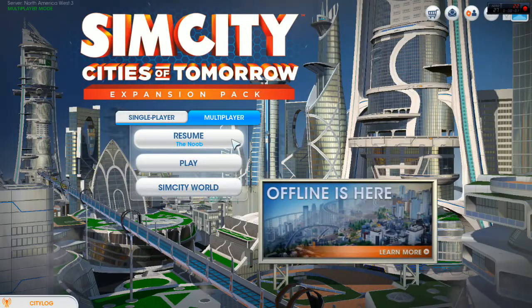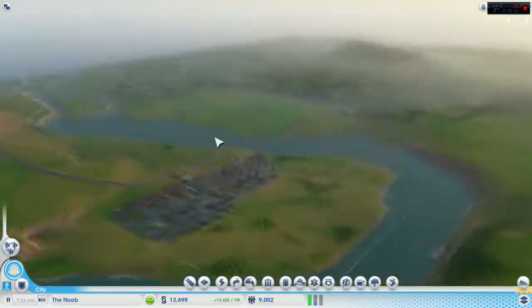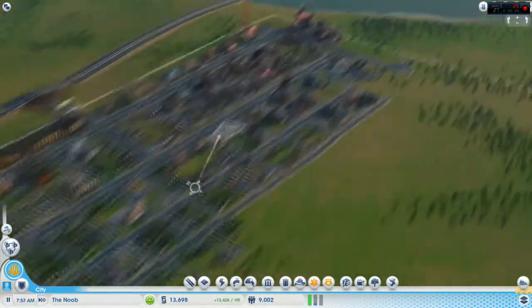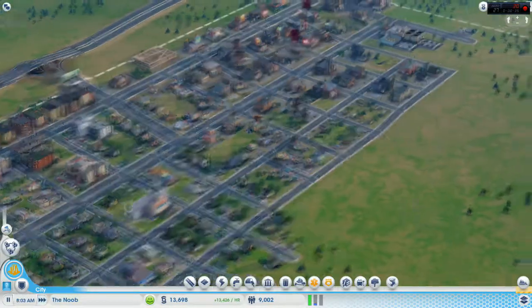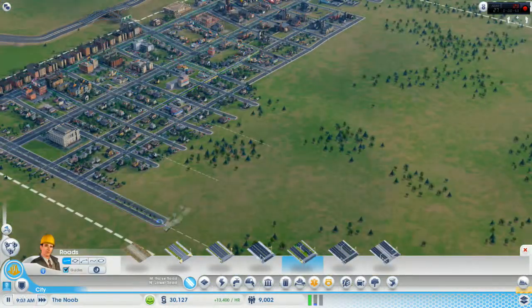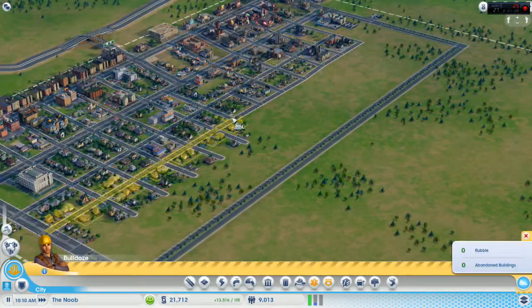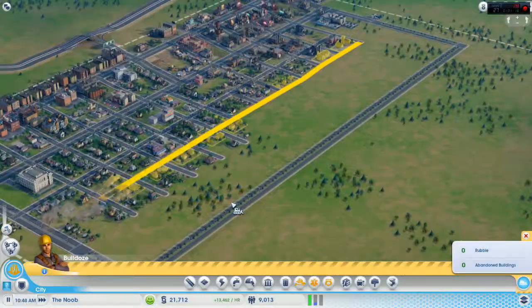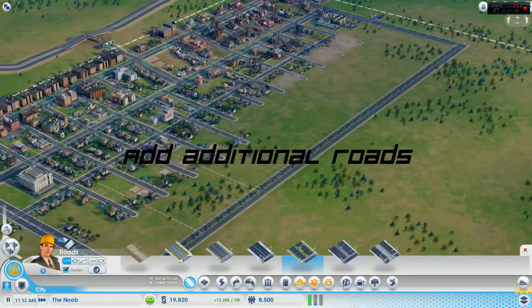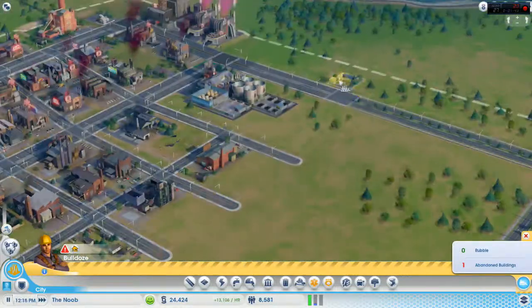Hey guys, welcome to New by Design. Today we're going to do part two of our SimCity build series. In the first part we talked about how to, in 30 minutes of gameplay, build a city that will generate 13k per hour with no problems and using no cheats. Today's video is going to do the same thing — 30 minutes of gameplay continuing from part one with the same city we built there.